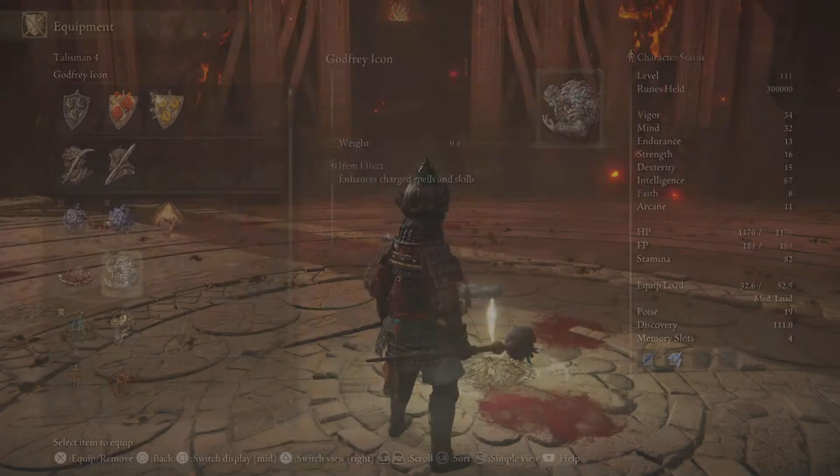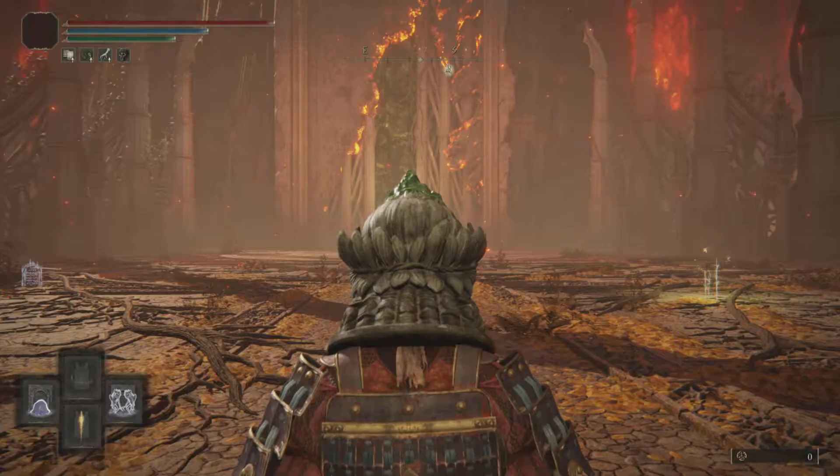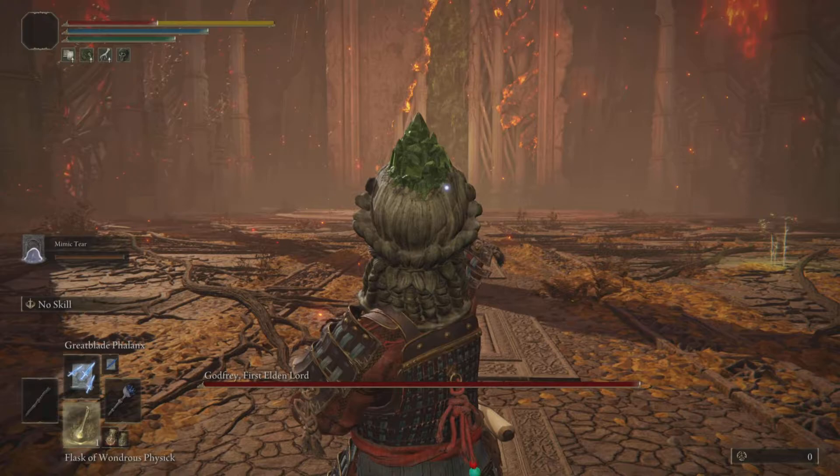If you do not have this one, you can instead use the God Praise icon, as we will be charging up our spell. For my Physic, I have the Magic Shroud and Crack tier and the Cerulean Hidden tier.